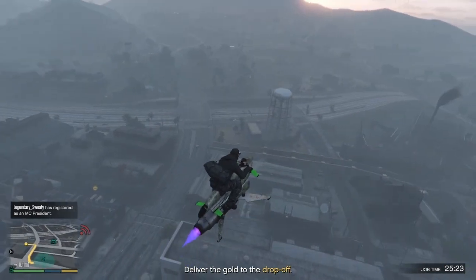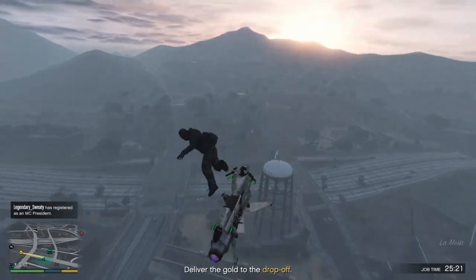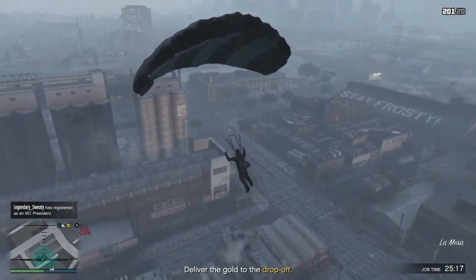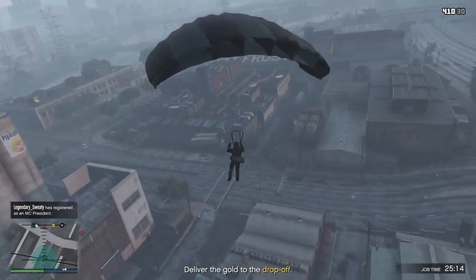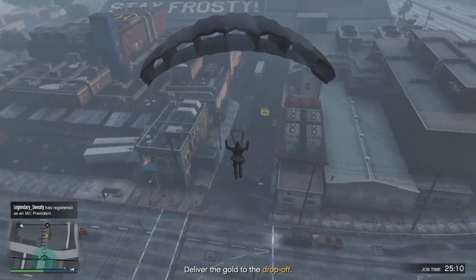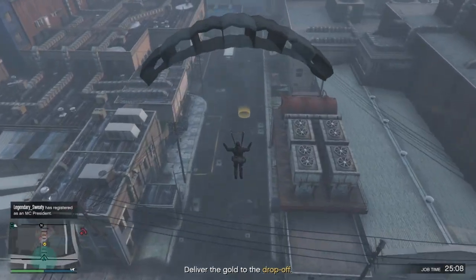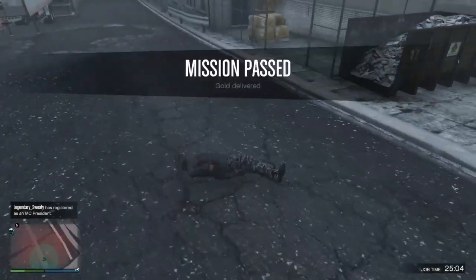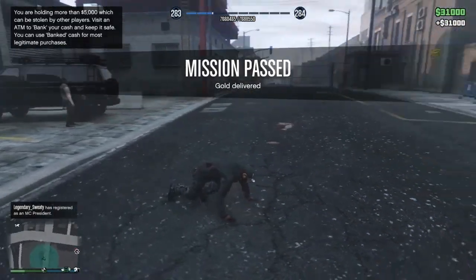I'm going to jump off this Oppressor and parachute myself into the yellow circle. I want to land in the yellow circle. This can be difficult — I've done this a couple of times so it's not that difficult for me — but you want to land directly in the yellow circle, just like that.